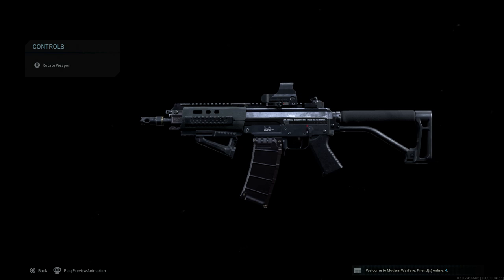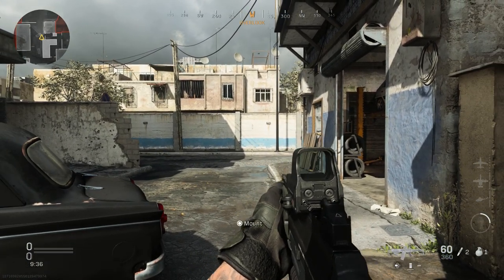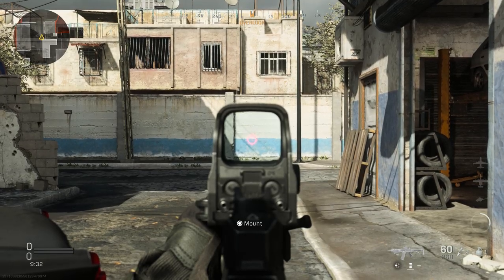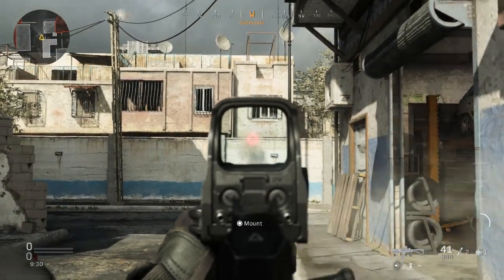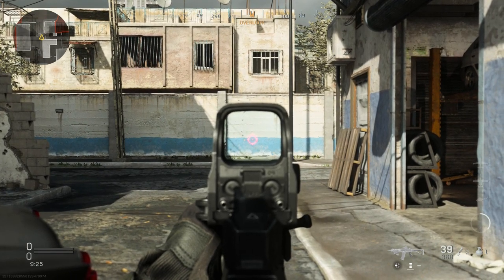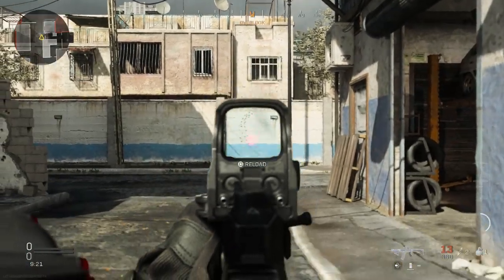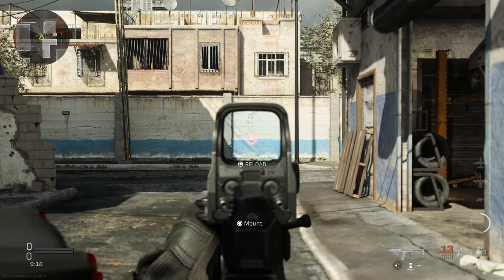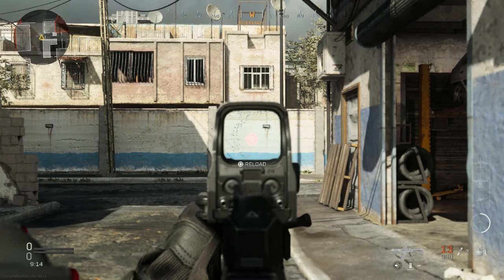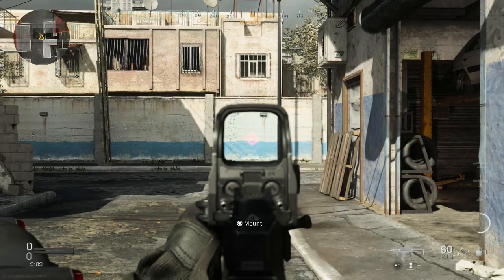Now we're in game with the SIG SG-553. I'm going to aim and let this rip without controlling the recoil to see how it handles. I just fired about 20 shots. With any attachments on this weapon, the recoil pattern is always going to be the same — it goes vertical and then deviates slightly to the right.